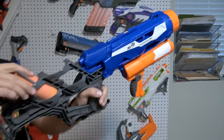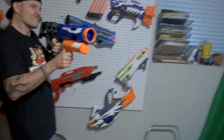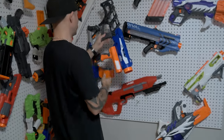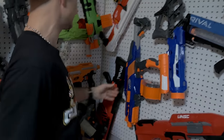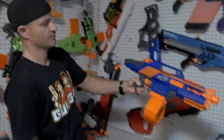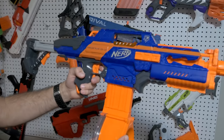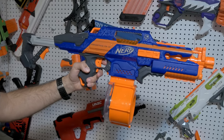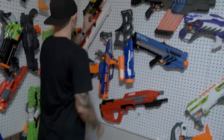Next is the Thunder Blast, a blaster that shoots a rocket - they fire it off and it goes somewhere. Then comes the Rapid Strike CS-18, loaded with a 25-dart drum. They're enthusiastic about this one, calling it a classic that really rules.